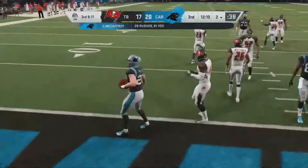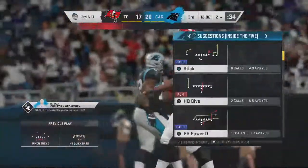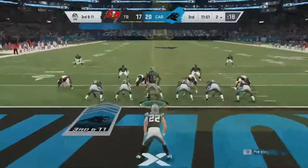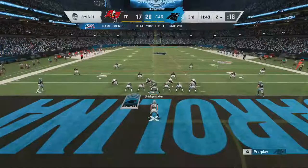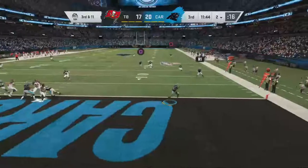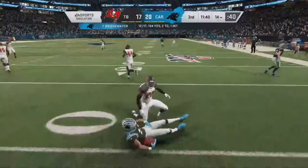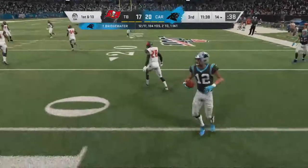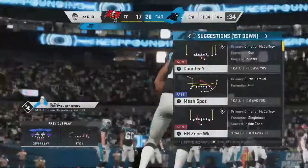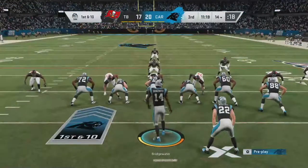Quickly in the backfield, down he goes — folded like a lawn chair. Third and long coming up, back near your own goal line. I would be very hesitant about throwing the football here — maybe just run up the middle. The Panthers have the first, it's a gain of 12. We got the first, but backed up near the goal line.